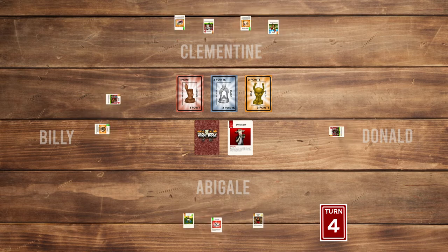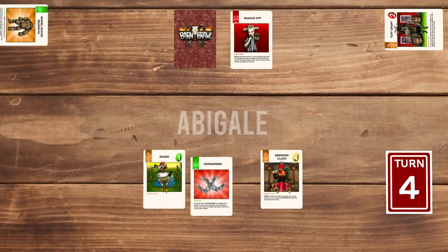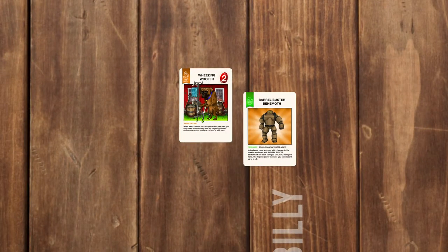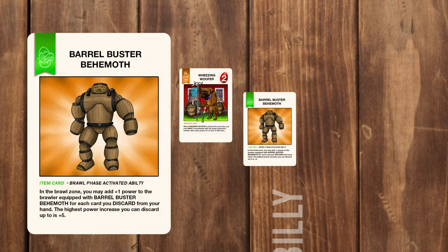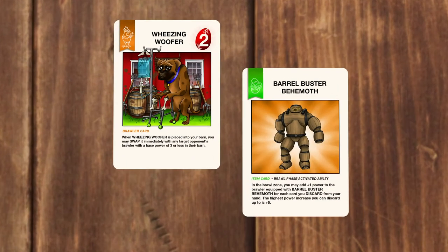All participating brawlers are flipped. Now that all players have selected their brawlers, each brawl item will activate starting in turn order from the first player. Abigail doesn't have any items, so Billy activates his Barrel Busting Behemoth, which does: in the brawl zone, you may add plus 1 power to the equipped brawler for each card you discard, up to a maximum of plus 5. Billy discards 4 cards, and Wheezing Wolfers now has a power of 6.